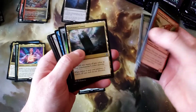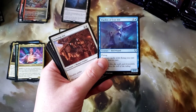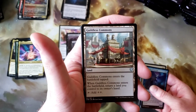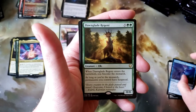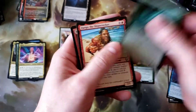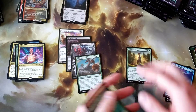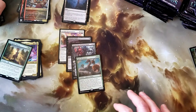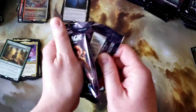Warden of Evos Isle, Fencing Ace, Guildless Commons, and Dawn Glade Reject. Ictech Salvage Splicer and Dargo the Shipwrecked. Nothing out of the foil slot. So far though we've done pretty well. We got a couple bad packs — I actually think we're coming to the end of the first box.